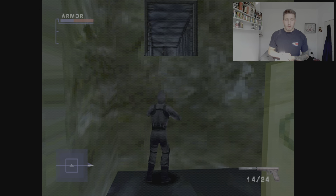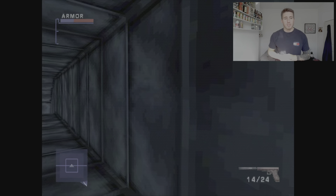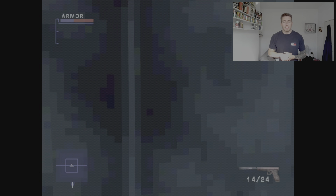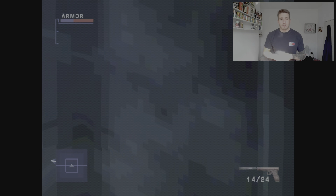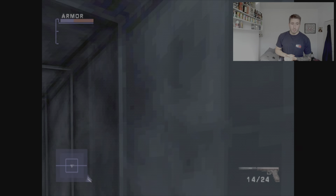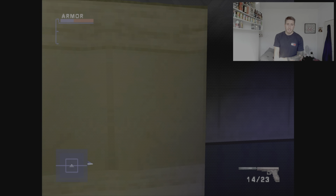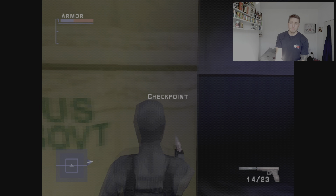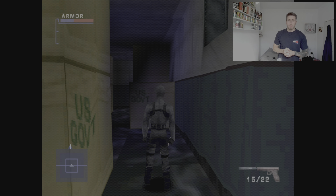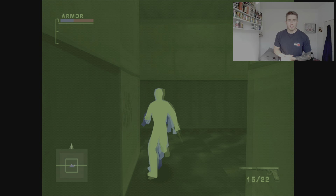Shoot that out and then jump through. This is a bit of a longer tunnel than probably what you're used to, so you literally just need to follow it around and you'll get to the end eventually. It's pretty linear — there's only one way you can go. We're at the end of the tunnel, so just shoot out this little thing here and climb down, and you'll be at your first checkpoint of the mission. Checkpoints don't really matter too much because you can just use the rewind feature anyway.